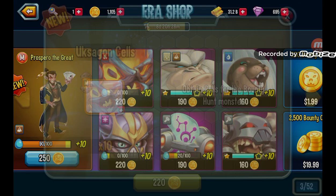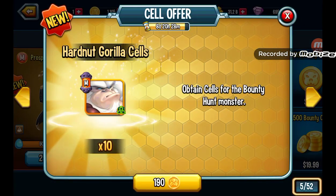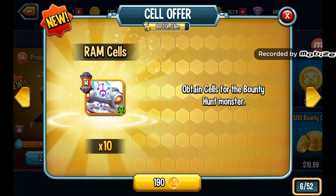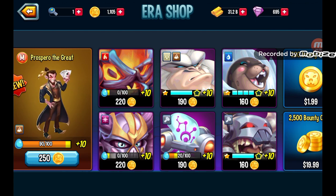From worst to best so far it's definitely Usagon, Hard Nut Gorilla, Ognerok, then Ram. Then we finally get into the last few saving graces — the last three are actually pretty good.